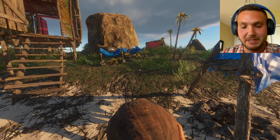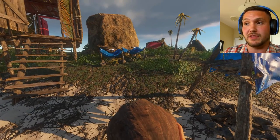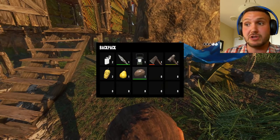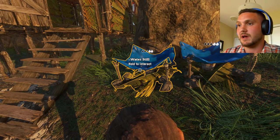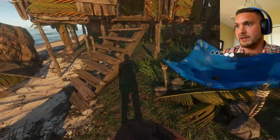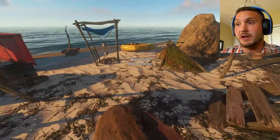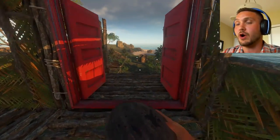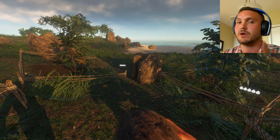Another important tip: you don't actually need a bucket to pull out the water from the water still. I have simply here a drinkable coconut and it will work absolutely the same — you can just walk right up to the water still and collect the water. However a drinkable coconut or a water bottle, if you can find one, will only hold one charge. So a bucket has five charges; a coconut only one.